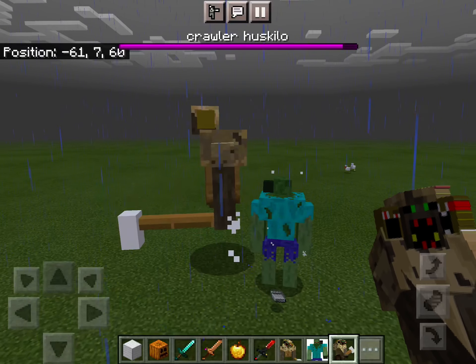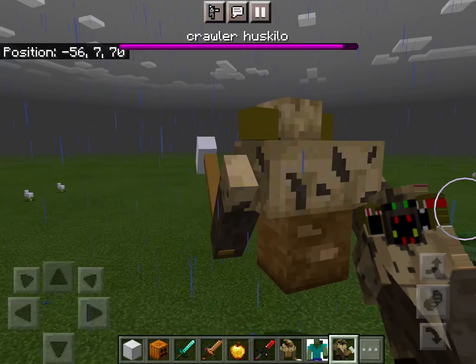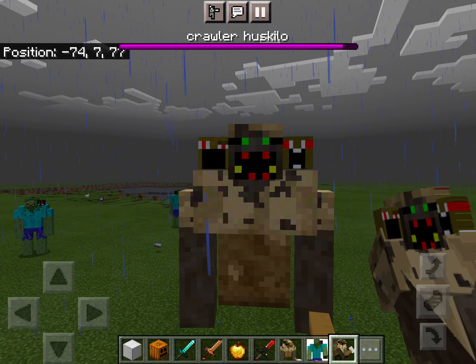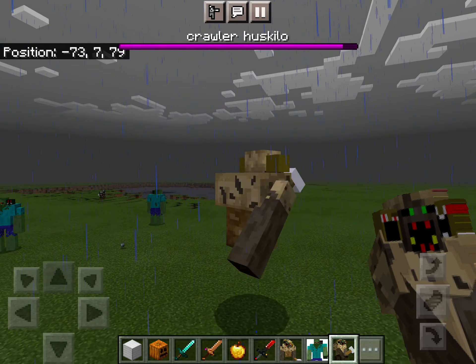His health is 5500 — this is why the Crawler Huskalo is so strong.